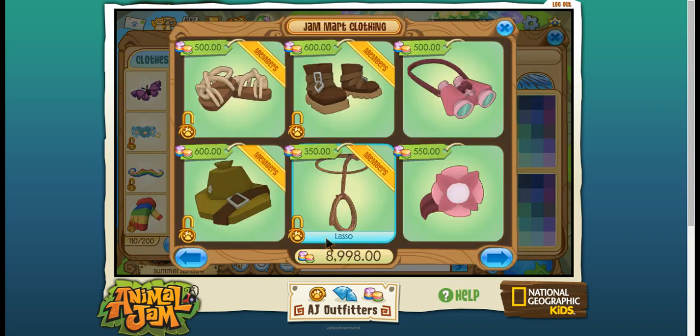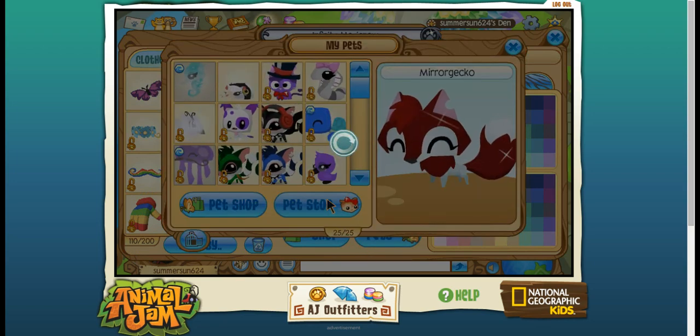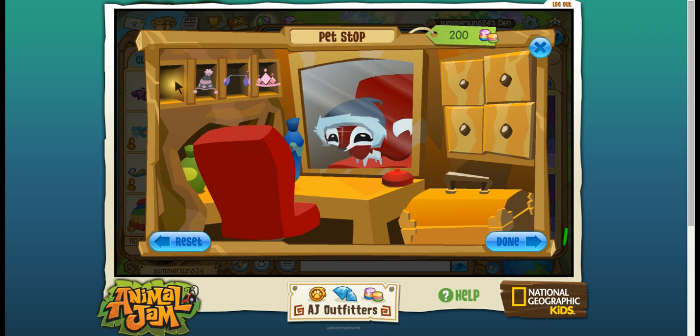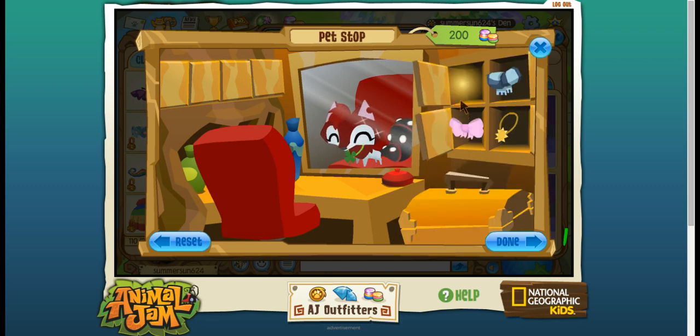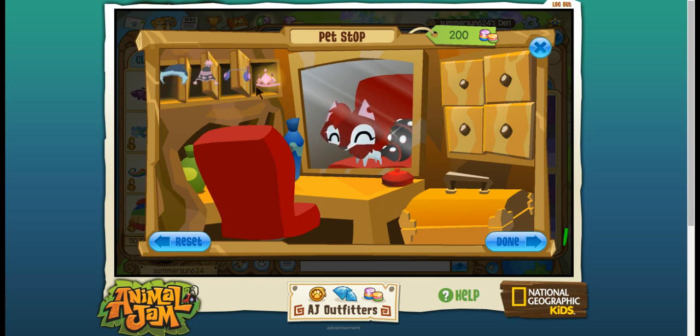Right now I'm just going to go to the pet stop. Oops, wrong button. Okay, pet stop. Is that an arctic hood? Oh my god, is that an arctic hood? Arctic hood! Oh my god, this looks so awesome. The tail armor — I love the tail armor. I'm getting the tail armor.